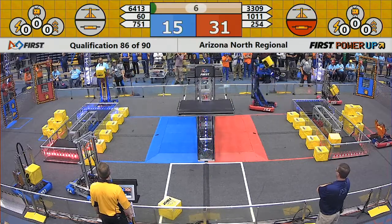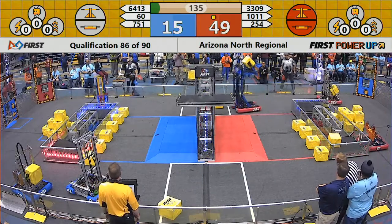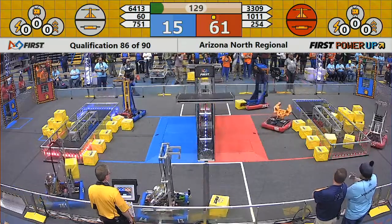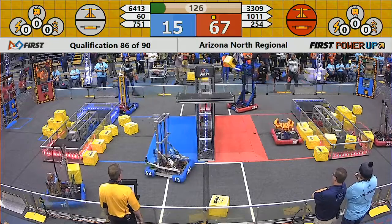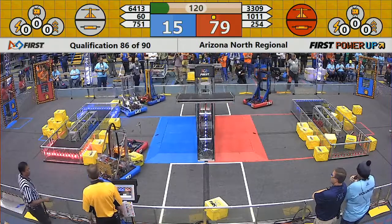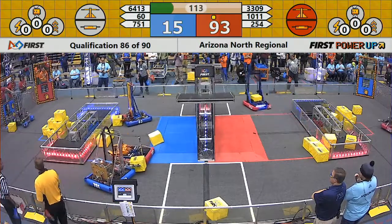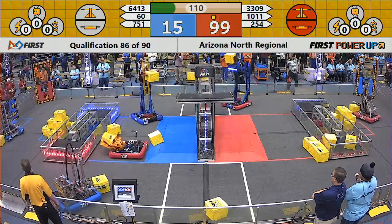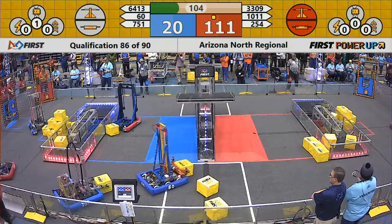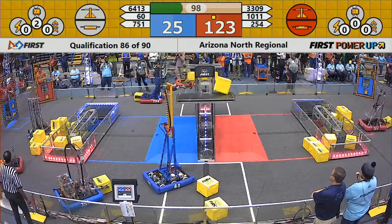2-54 tries. They fall a little bit short this time. Both alliances get their robots across. Red Alliance now owns the scale as well as their Switch. Blue Alliance had all three robots across. Blue Alliance now trying to get in control of their Switch. 2-54, the Poops, they've got three power cubes up, going for four on top of the scale. Red Alliance now placing cubes on the Blue Alliance Switch.